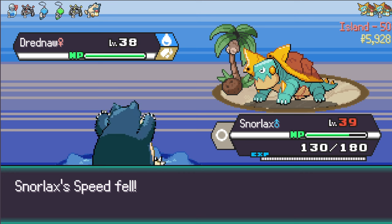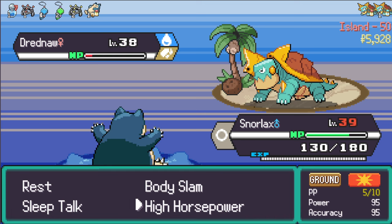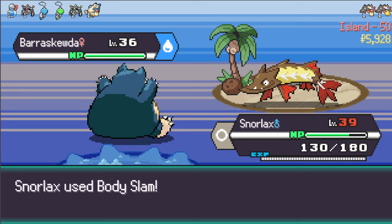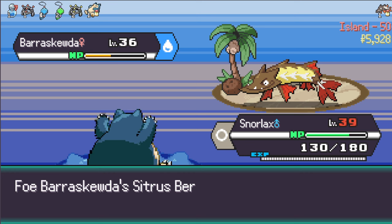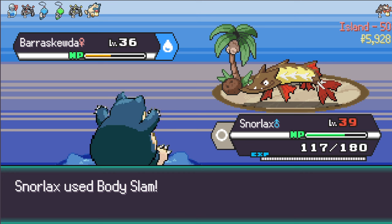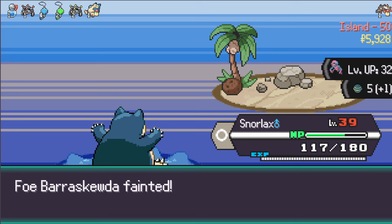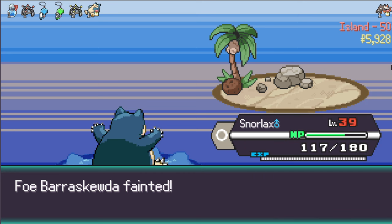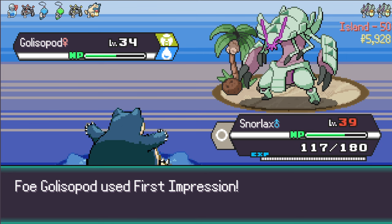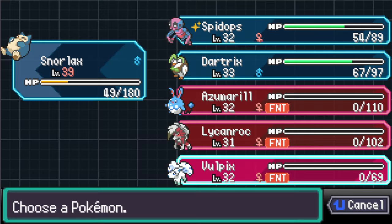He's probably gonna swap in - let's go High Horsepower. My speed falls, I can survive a First Impression now. High Horsepower does not kill. Let's go for a Body Slam - great Body Slam! Bearscudo, you get Body Slammed - let's go! Citrus Berry matters. Swift doesn't matter - another Body Slam, you go down. First Impression comes out, gonna do a good chunk. I use Body Slam and it does not kill - I want to keep Snorlax alive and well. First Impression might be his best move - let's go for a Rest. Razor Shell kills!